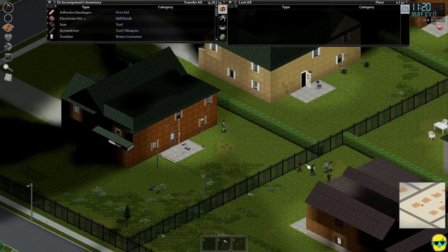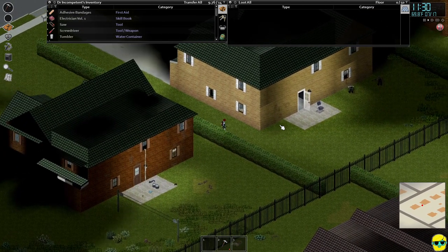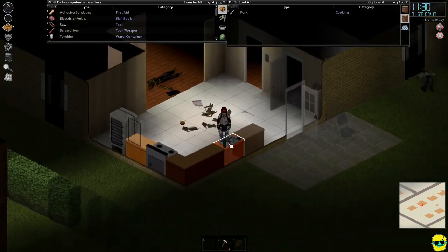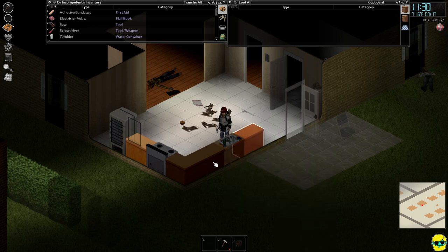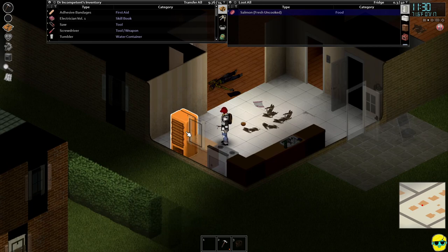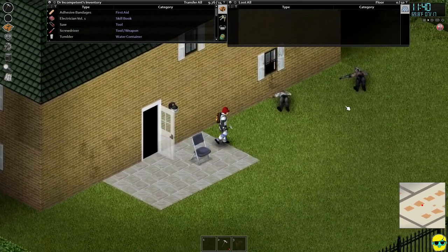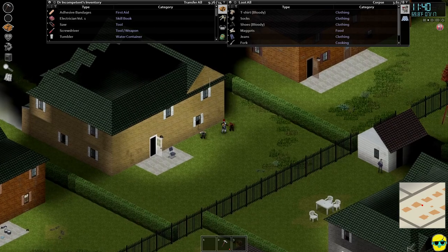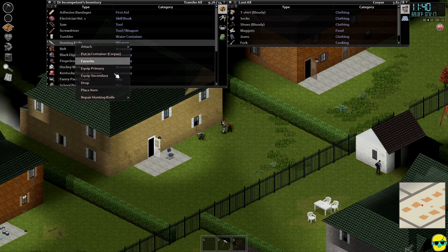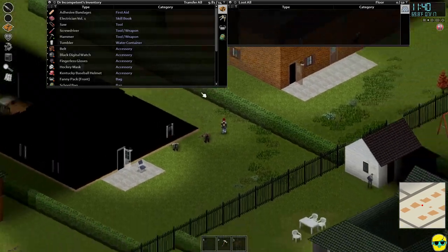A bunch of zombies came over. Luckily they can't really do anything — that fence will stop them. I'll drink. I've probably cleaned out this entire place. Alright, I'm going to start being a little more aware and equip my knife. Let's just make sure we're safe.